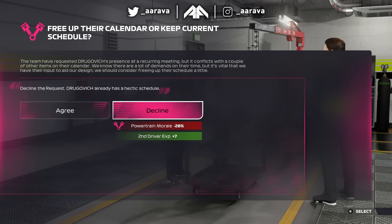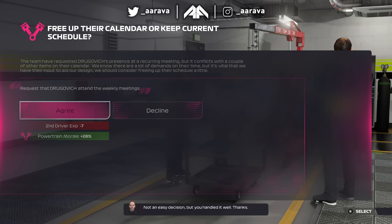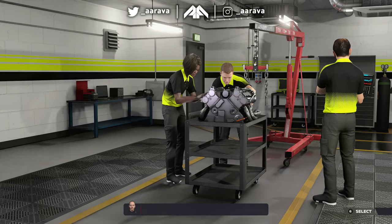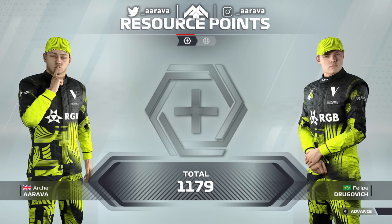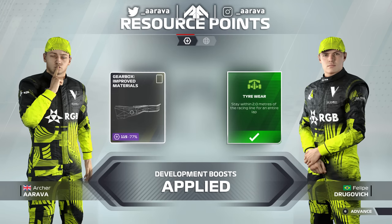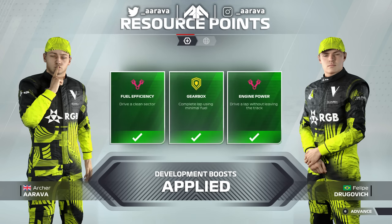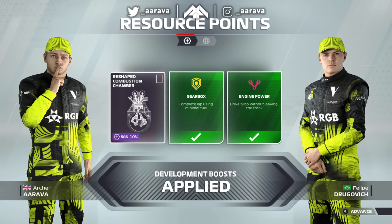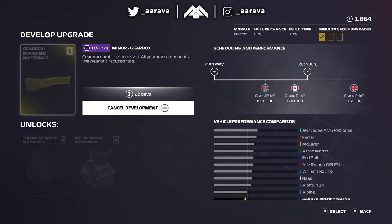We do have an HQ facility event about Drogovic, about filling up his calendar or keeping the current schedule. It's either going to be a boost or nerf to the morale of the powertrain department, affecting his experience. We've gone for the morale for the powertrain department, and minus seven is the experience hit. That will just affect him temporarily for the R&D he'll earn in the practice session.